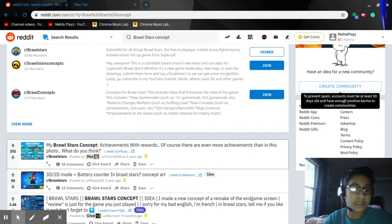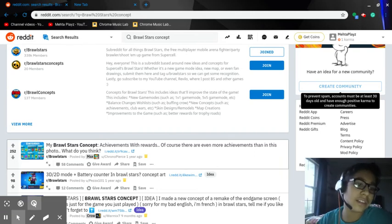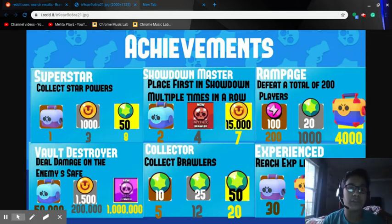I know that Coach Cory also does this — link in description. This one's achievements: Superstar — collect star powers, you get one mega box, one big box, 1,000 coins, and 50 gems. That might be a little too much.